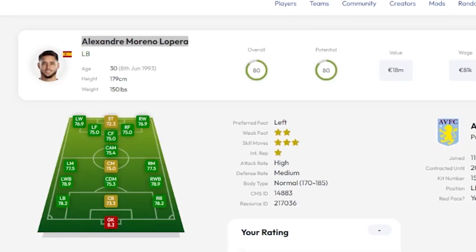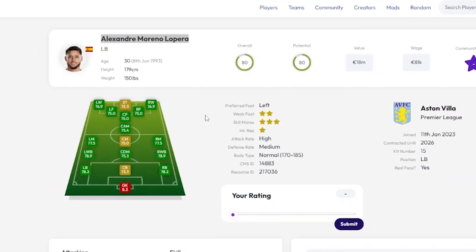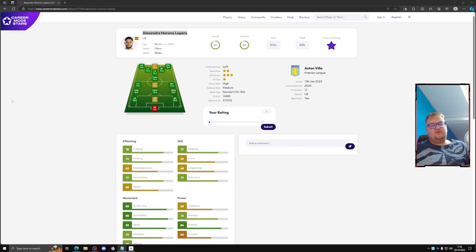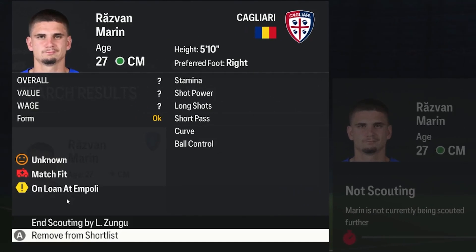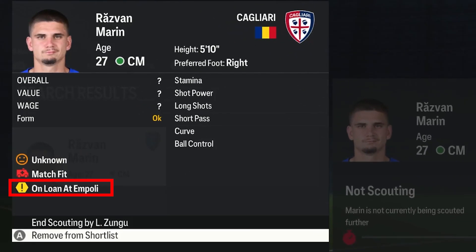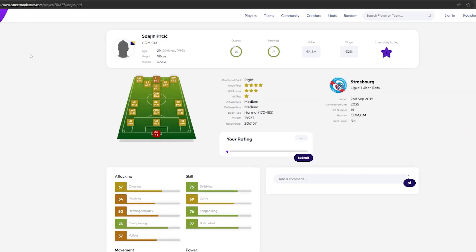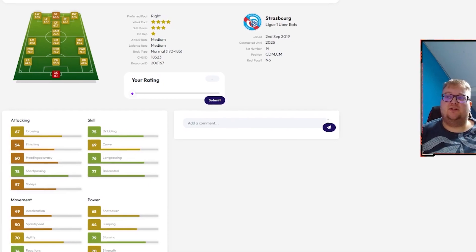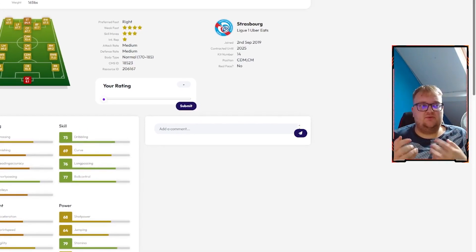Here's our left back — it's definitely an improvement. His name's Lopera — don't really know much about him, 80 rated. So we're going to be taking two Aston Villa players with Martinez and this left back. We'll see how it goes. While scouting, it turns out one player is on loan so we can't sign him — we'll have to regenerate another center midfielder. The replacement is 29 years old, rated as a CDM, and hopefully not on loan anywhere. We'll use him as a center midfielder.